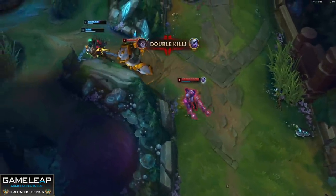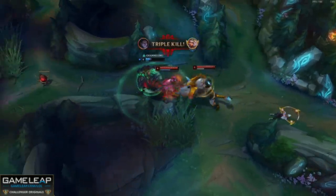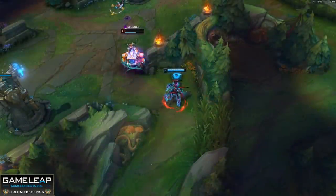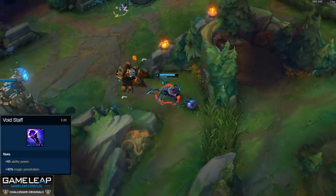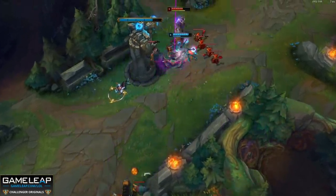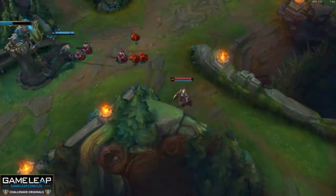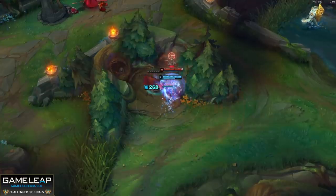And if you make it out of the early-to-mid game, tough luck — Void Staff is getting nerfed too. If you buy Luden's Tempest you won't feel this as much since you get plenty of magic pen from that, but if you're playing Elise or Diana with Night Harvester, this is a bit of a hit. You'll still be able to one-shot people since magic resist items are practically non-existent on squishies anyway, so it's not a huge deal, but still a little punch to the gut.